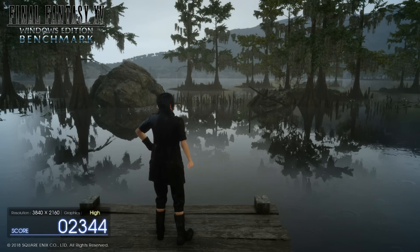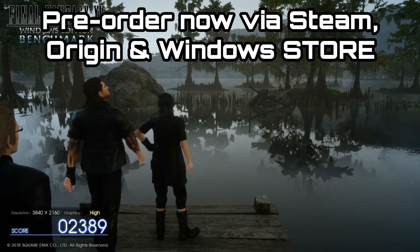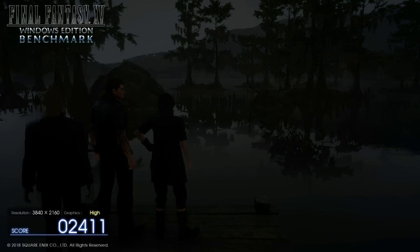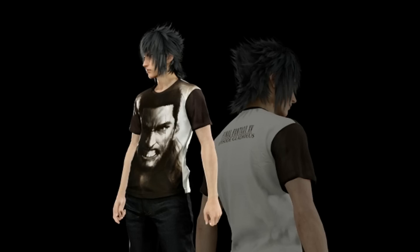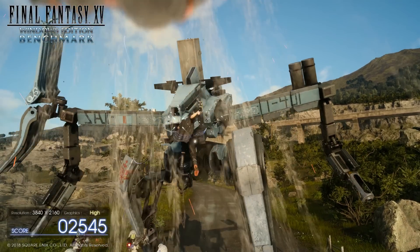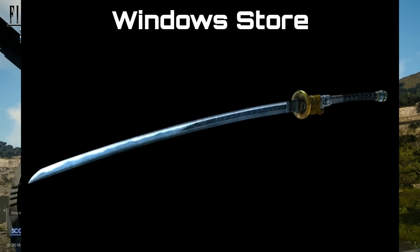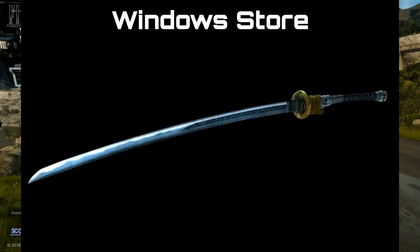You can currently pre-order the game through Steam, Origin, or the Windows store, and each one of them will have separate pre-order bonuses. On the Steam store you get the Fashion Pack which has a variety of different shirts from the DLC episodes for Noctis. If you order through the Origin store you get a variety of decals for the Regalia which reflect the DLC episodes as well. And for the Windows edition you get a power-up pack with a sword and some consumable items.